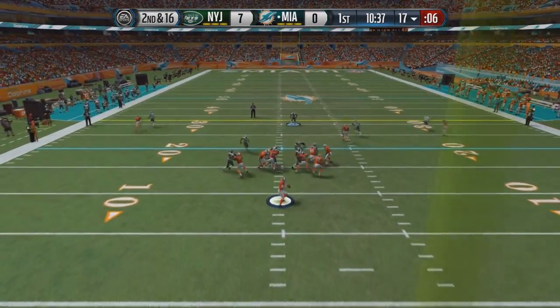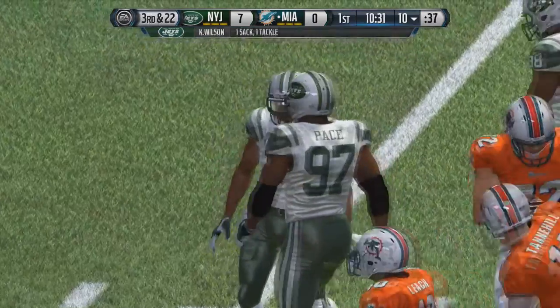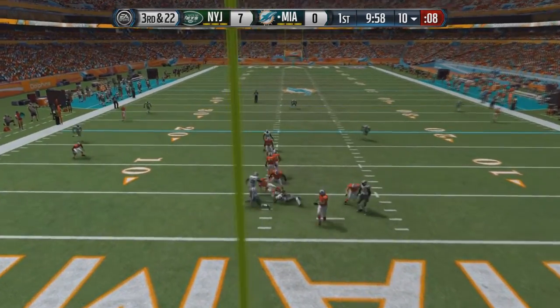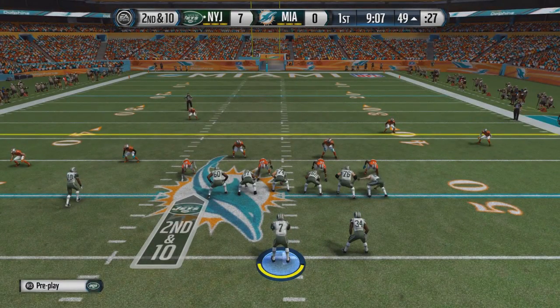Ryan Tannehill comes out, drops back from under center, dances around, and is sacked on the play by Kyle Wilson down at the 10-yard line, bringing up 3rd and 22. Lamar Miller in the backfield, but Tannehill drops back and is sacked again, this time by Mohamed Wilkerson, to bring up 4th and 27. Punt the ball to the Jets.